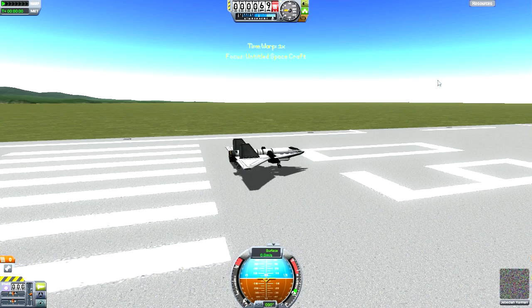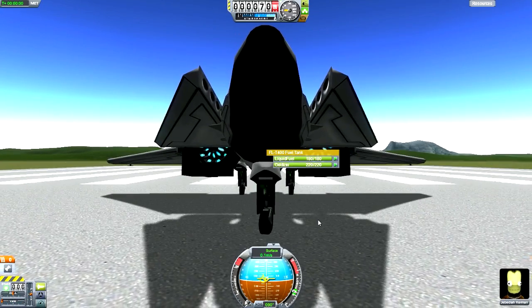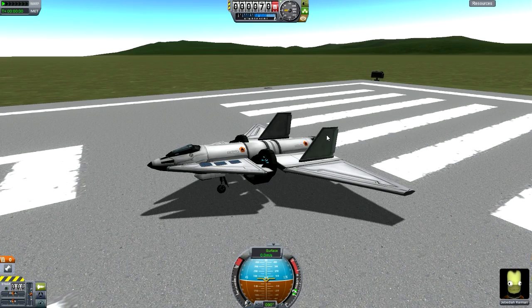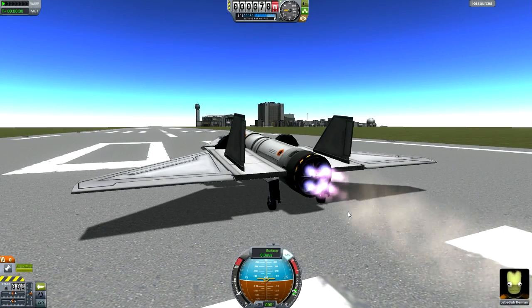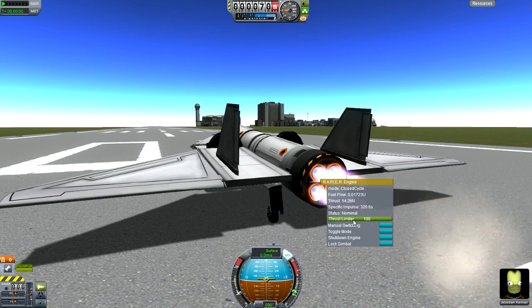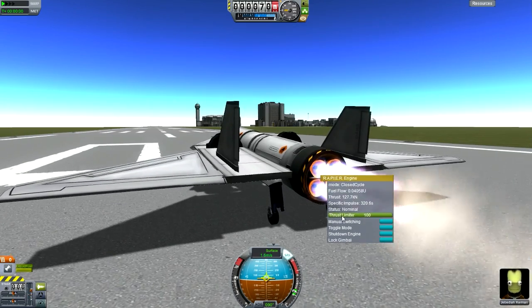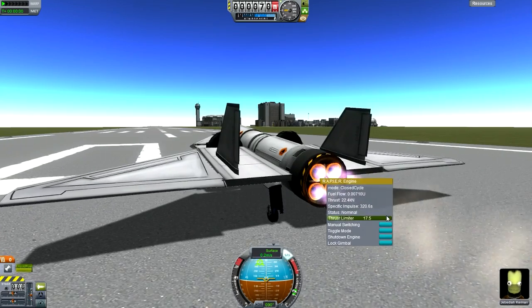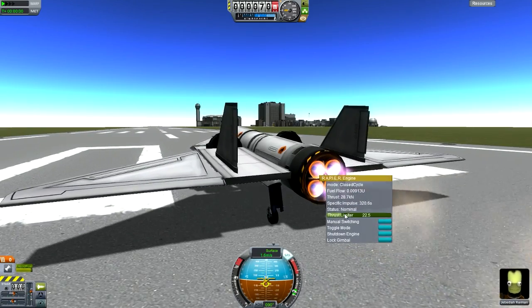Let's launch this thing and see how it goes. Something I just discovered: you can actually control the thrust level using a thrust limiter. Currently it's at 100%, but you can left-click and control the amount of thrust output. At 20.5% thrust limiter it's outputting a fraction of its total thrust — that's definitely useful.